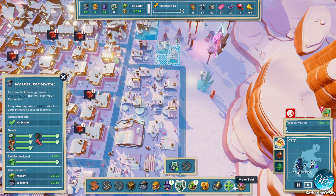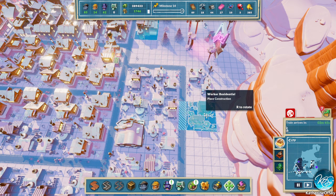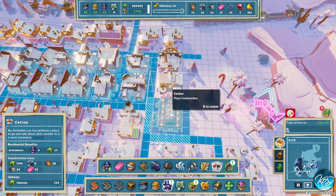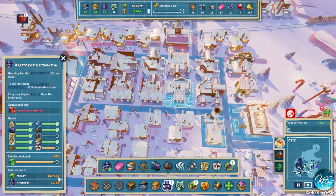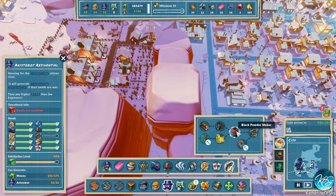Let's move some of these guys out here and build a casino, which fits nicely right there. That's awesome! So yeah, they're getting happier, more people moving in. And now we need guns — I don't know, did we set those up last time? I don't think we did.